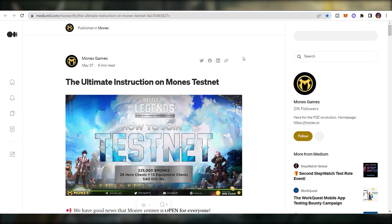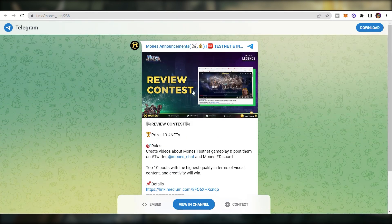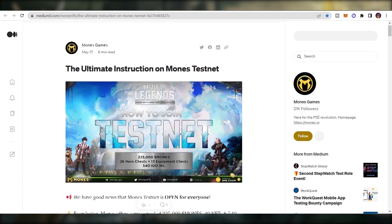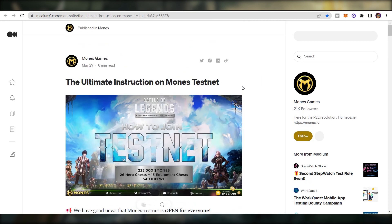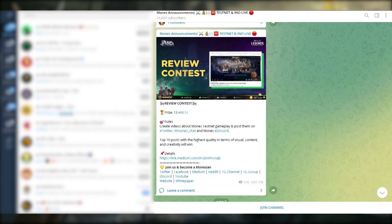To get started, you will need to access the link — I'll put it in the description. Head to the post on Telegram and click the link to get the article, which gives all the instructions on how to set up and play the Mon's Testnet, including the download link. Also, don't forget to join the Mon's announcement channel to get updates about upcoming events.